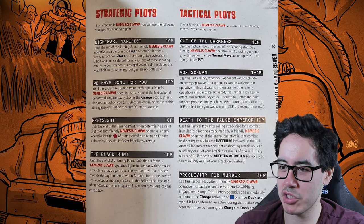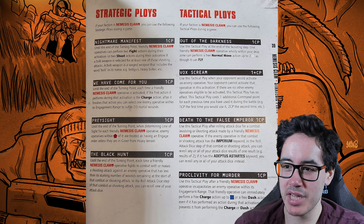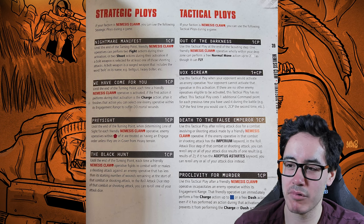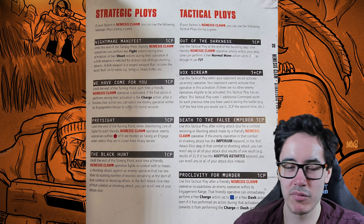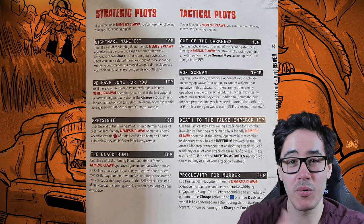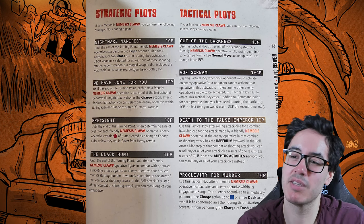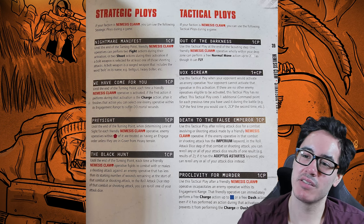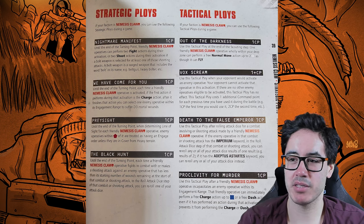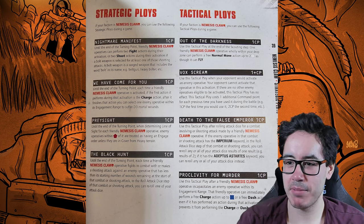Death to the False Emperor costs one CP: use this after rolling attack dice in combat or shooting with a friendly operative. If the enemy operative has the Imperium keyword, you can reroll any or all results of one — so if you rolled two twos, reroll both. If it has the Adeptus Astartes keyword, you can reroll any or all of your attack dice, essentially getting Relentless against those operatives. Not as good as Veterans of the Long War but still pretty good.